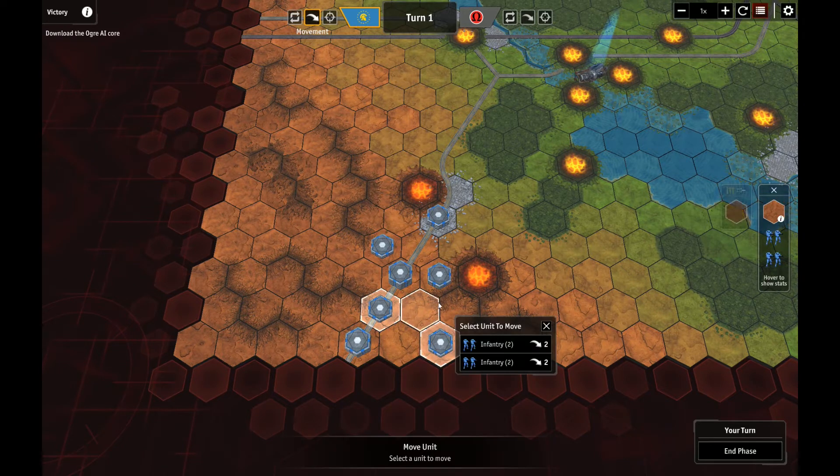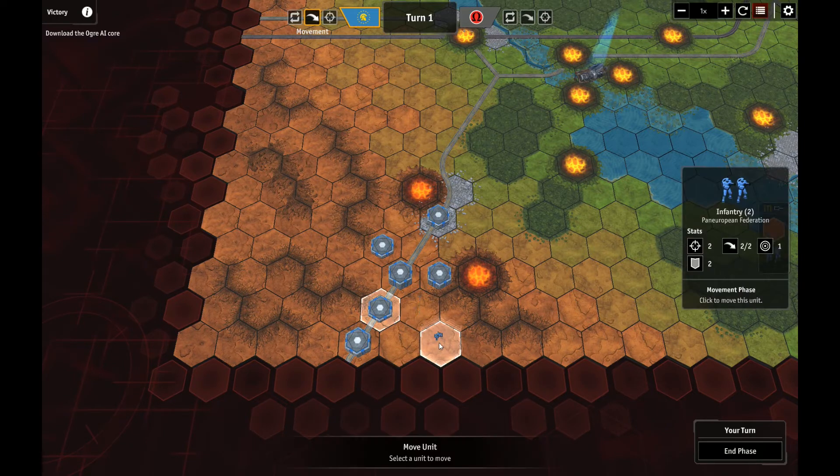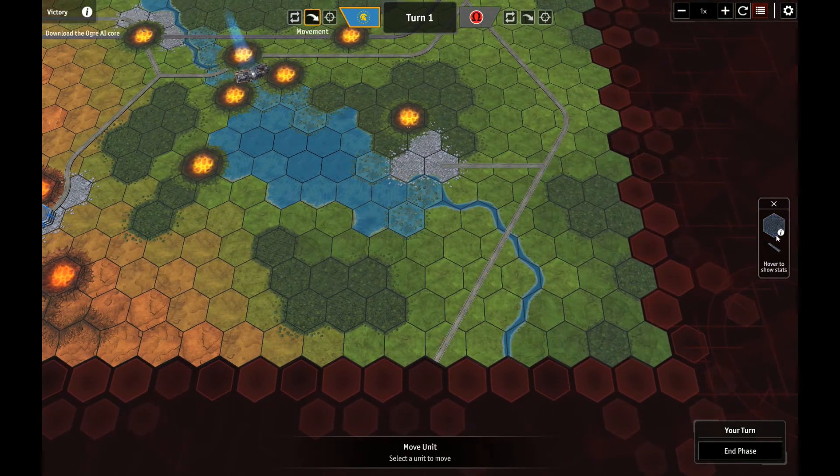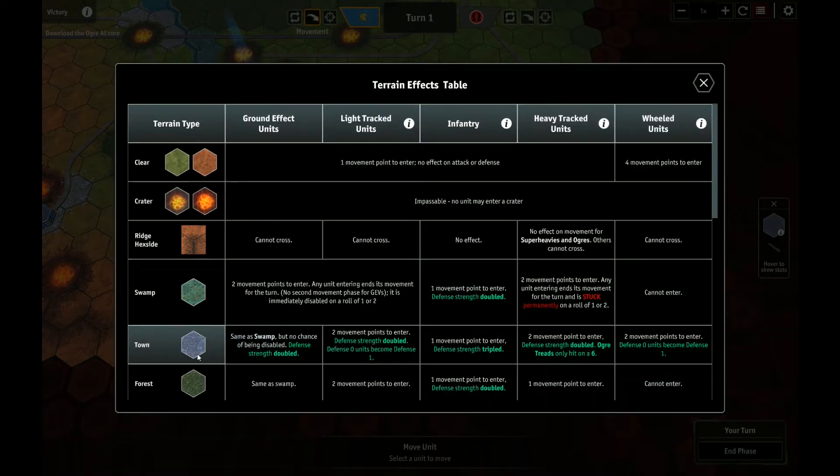One thing we should look at in the terrain effects chart is towns — apparently infantry get a bonus in towns. This is another tip from Granite Penguin. So let's check: towns — defense strength is doubled for ground effect units, defense-zero units become defense-one, but light track takes two points to enter. Infantry takes one point to enter but defense strength is tripled. Heavy tracked units take two points, their defense strength is doubled, and ogre treads only hit on a six. So you don't want an ogre sitting in a city when you're fighting it.